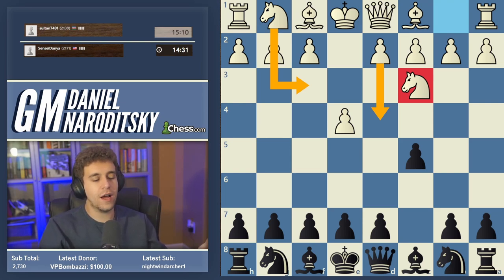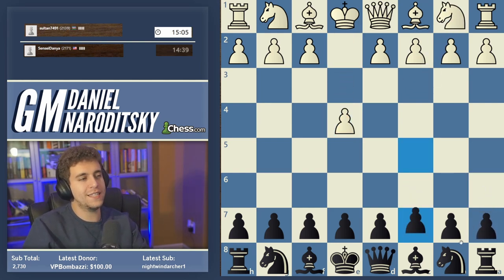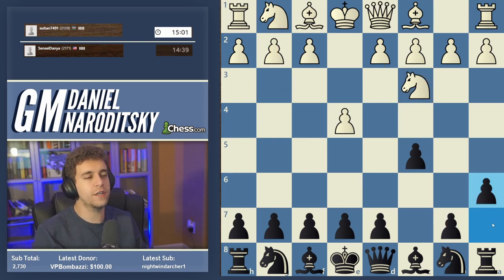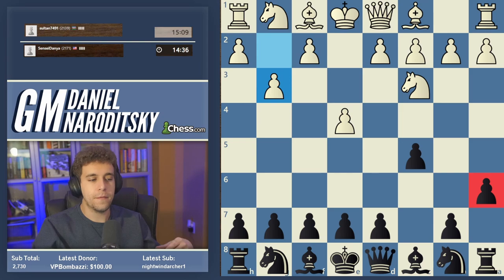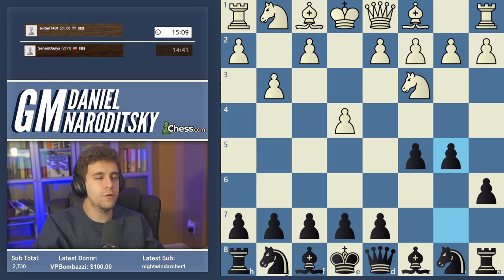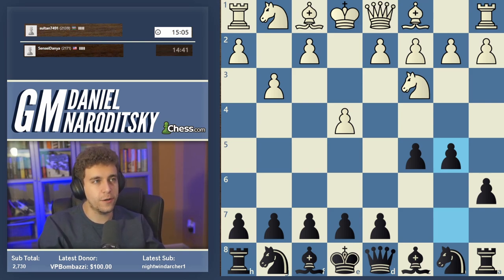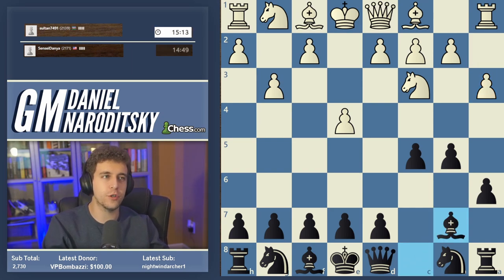The move I've liked for a very long time with Black is the early a6 variation. This is not the most common move — most people go knight c6 or d6 — but a6 is very underrated. If you're a knight-orf player this move makes a lot of sense, but even if you're not, it's a good way to combat the Grand Prix and Closed Sicilian. The point is you go for an early b5, expand on the queen side quickly, and get a nice development square for your light-squared bishop.